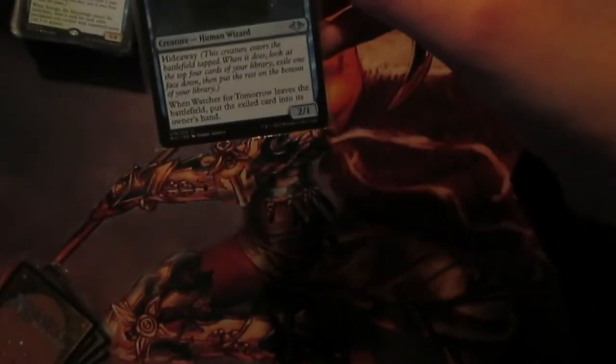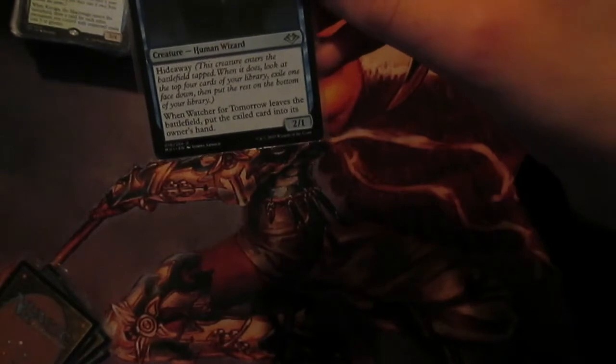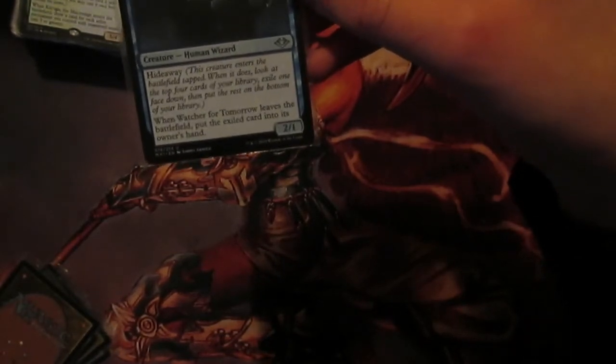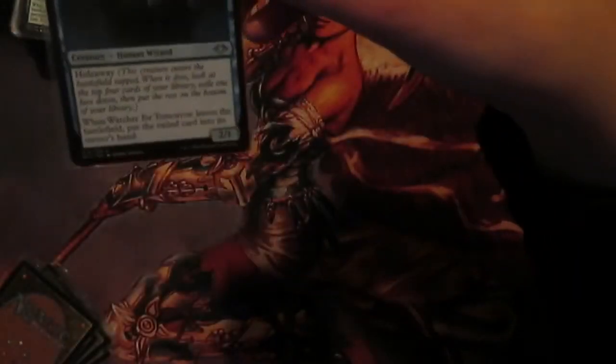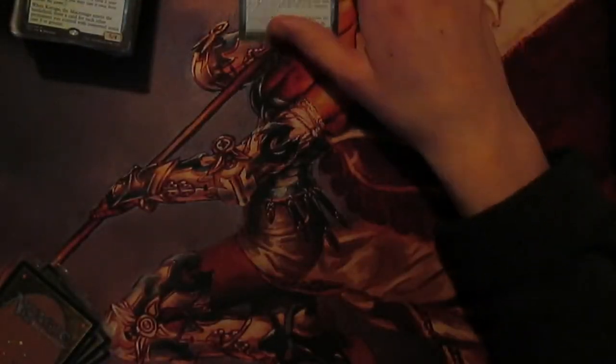Next up we have Watch for Tomorrow with Hideaway. When it enters you put a card from your top four face down underneath it. When it leaves you put the card into your hand. This one can be played early game and then if someone attacks you can block with it and get the card into your hand. We can also blink it to get the card as well.